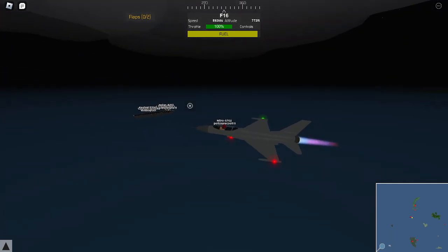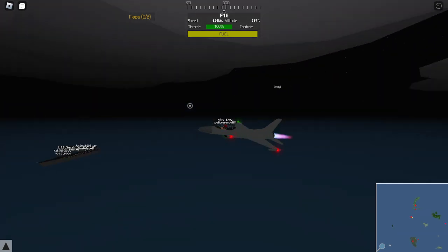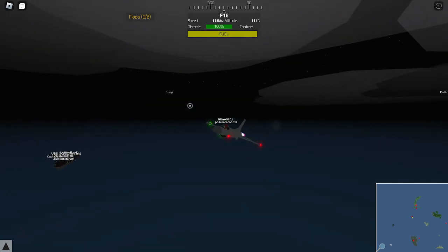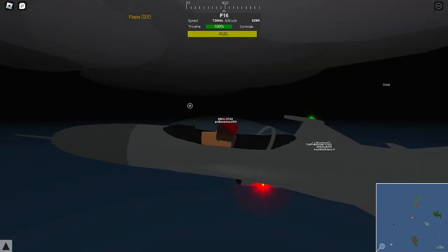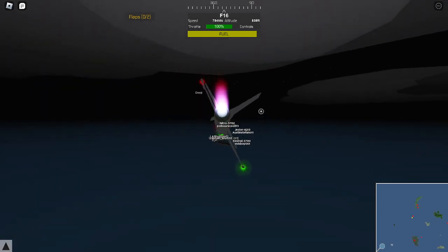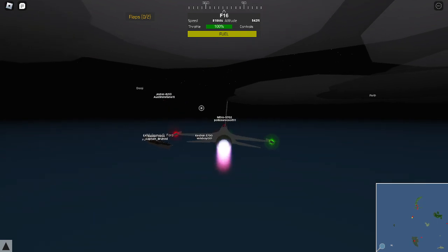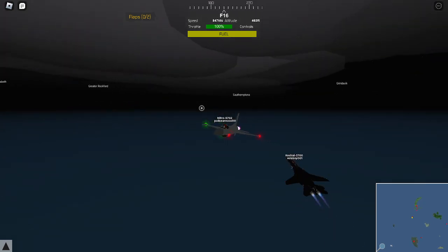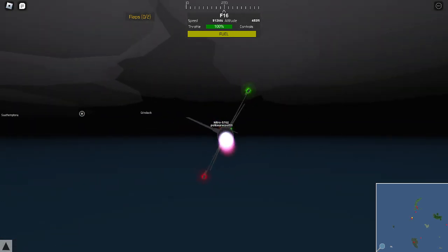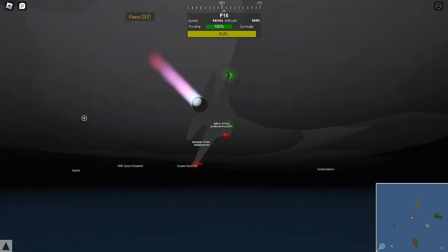We actually got a new carrier in the last update. It actually has hooks and all those other types of things — actually a bit different than the British carrier. This one you can actually hook up your jet to a catapult and go on your way.